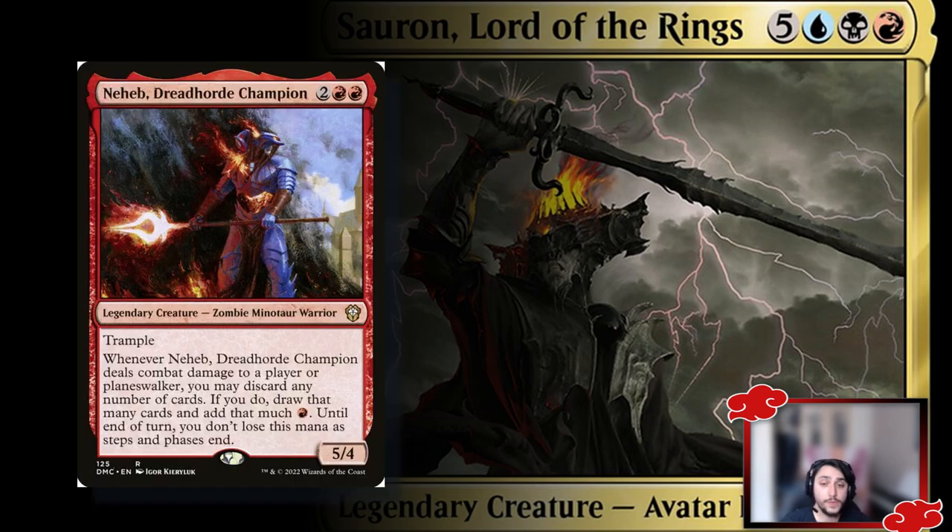Neheb, the Dreadhorned Champion lets you deal damage to a player, then discard as many cards as you want — drawing one for each card discarded — and generate one red mana per discard until end of turn to spend on whatever you need. It's a 5/4 for four mana so easy to cast, but if it's in your graveyard you want to get it back fast. It functions as a reanimate target because it's so powerful.